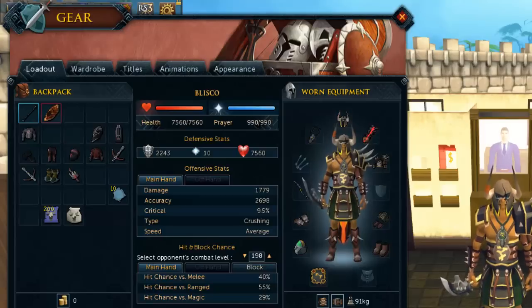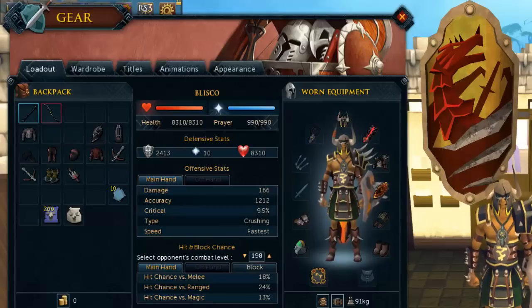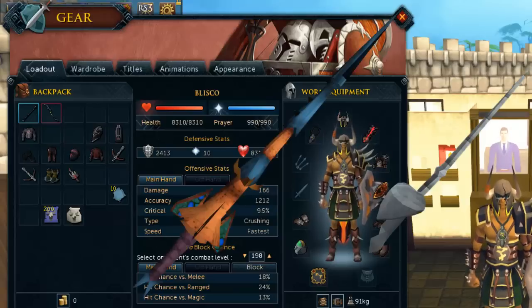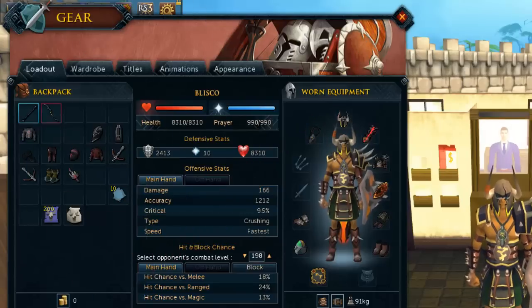The blisterwood polearm will do the job because it has a stab capability and it's very cheap. However, you do need the quest 'Branches of Darkmeyer,' which requires a load of prerequisite quests. So if you're more of a quester but lacking cash, that's your next best thing. If you have super antifire potions, great - if not, you'll want to take a dragonfire shield, and a normal dragon shield will also do.